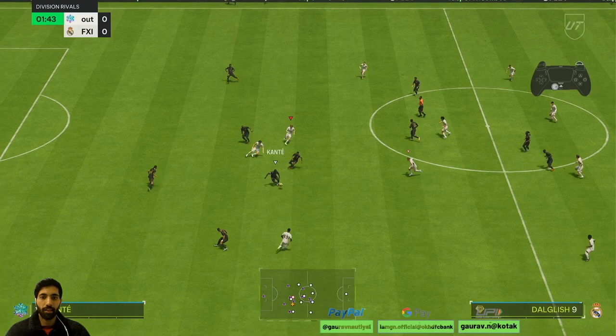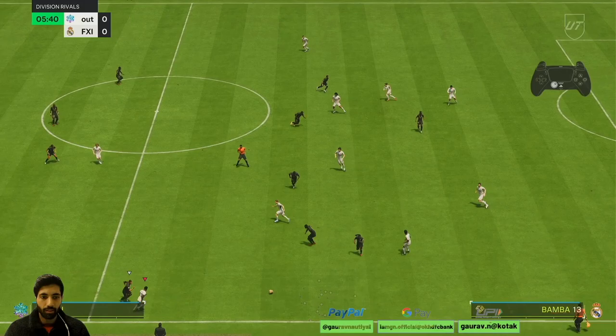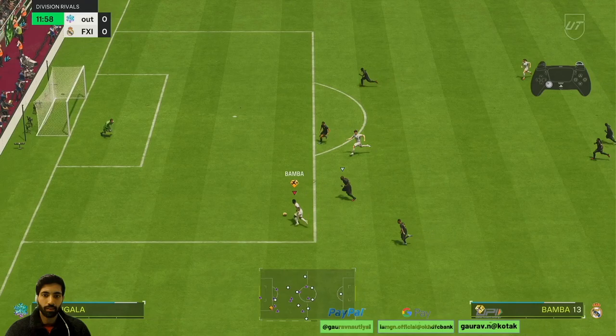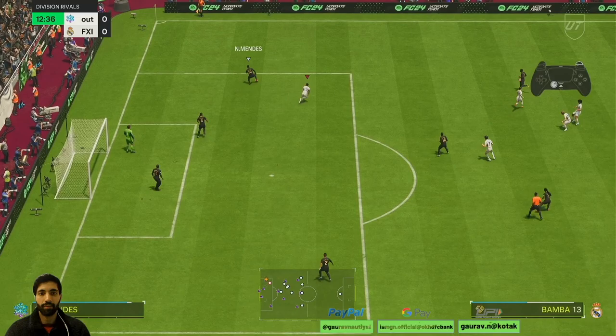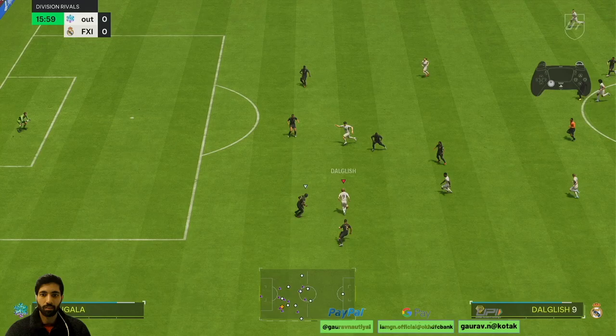Bamba with a good interception! Bamba with a good pass. Bamba making a run — look at his pace, quick! Another good interception by Bamba, and a good header by Baldy. Bamba again with a good pass.